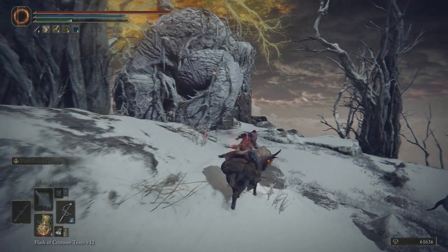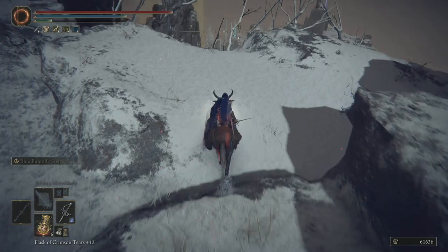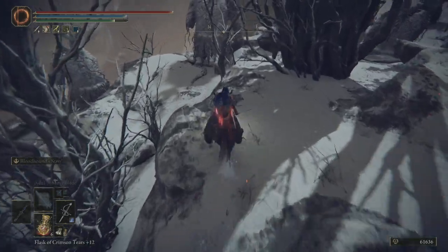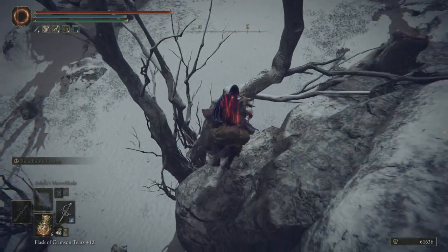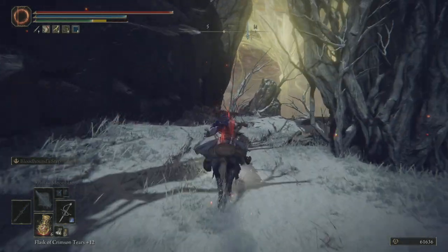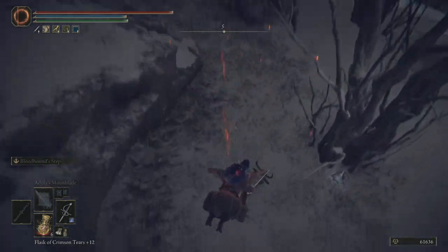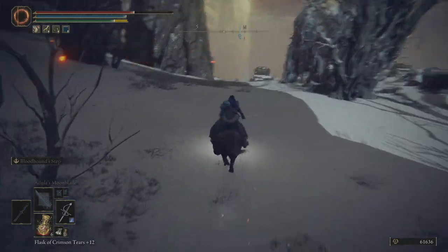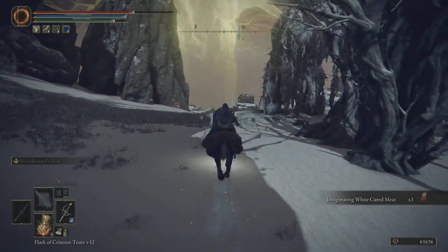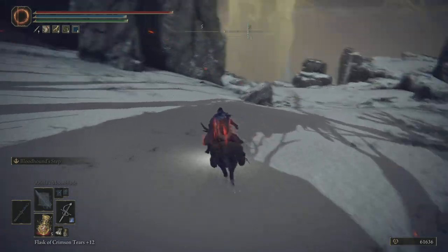We need to stay to the right because otherwise we end up getting taken up the hill — that's not what we want. Doggies everywhere and I'm out of stamina. We stayed to the left, I think. We're going to have to head back down the hill. We need to go down here. Excuse me, big hand, can you not? Hands everywhere. This place is just creepy, man — it's full of hands.